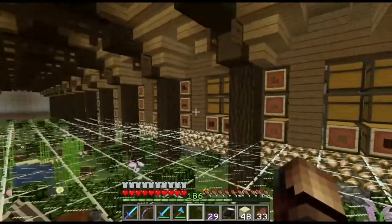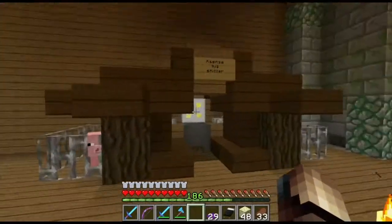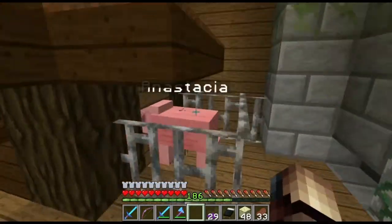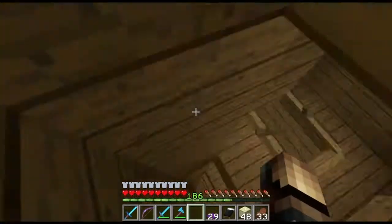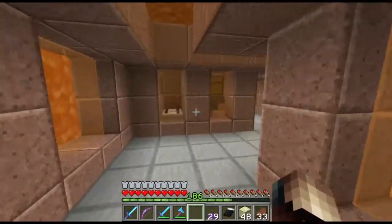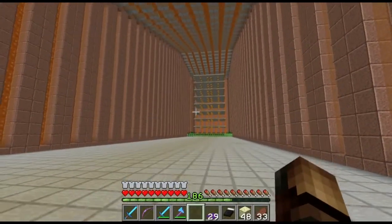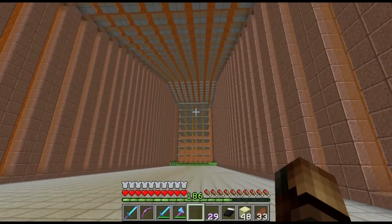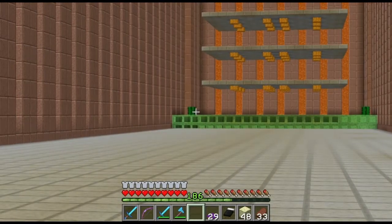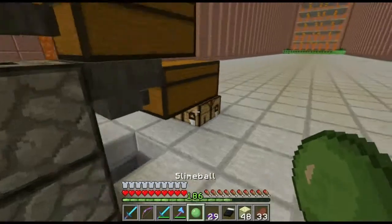Nothing special, just storage. Down here I got a slime farm. There are iron golems in the walls which the slimes get attracted to, then they fall to their deaths onto the cactus. If they don't land on the cactus they just get killed by the cactus with water streams. I got an elevator here which keeps breaking.